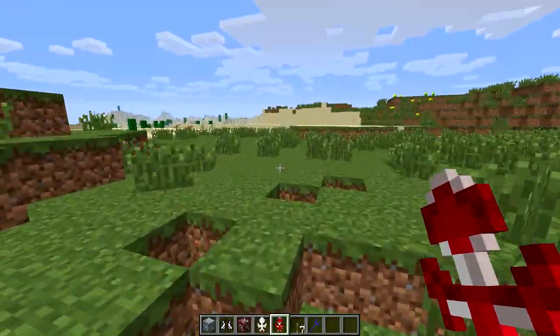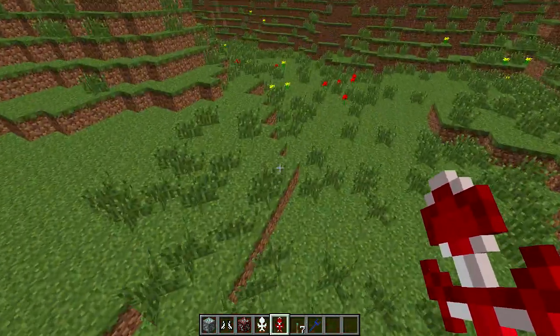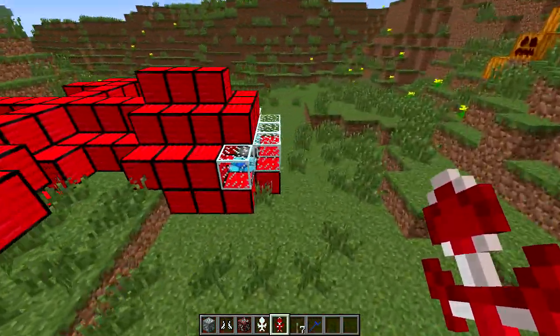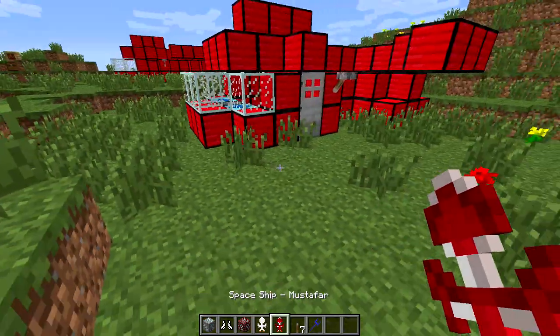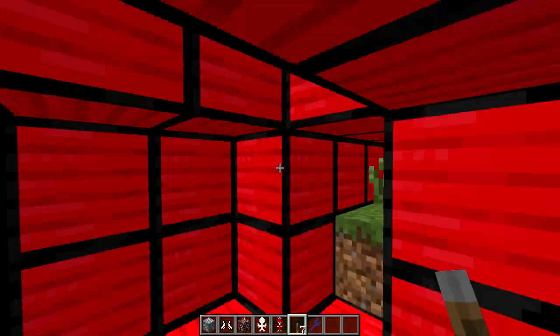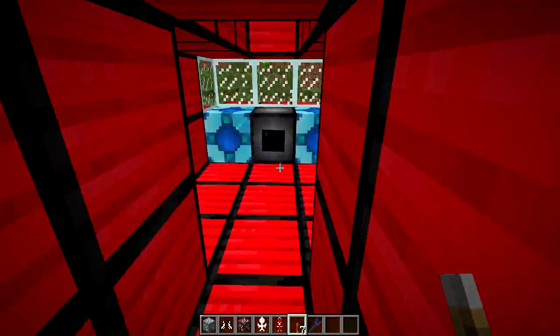We're going to go ahead and show you the Mustafar ship. What the heck — I was inside the ship the whole time. Disclaimer: do not push it right there. I'd recommend just placing it over there. I've never had this problem before. It's the same thing as the last one: just go ahead, hit that, make the lever, go inside, and your cozy little ship. Just go ahead and right-click it just like that. You're going to download new terrain. This is my favorite of the two worlds — I like Mustafar better than Hoth for the fact it looks more badass.